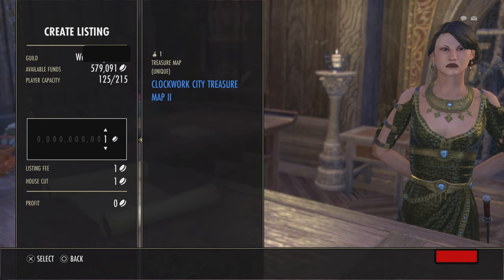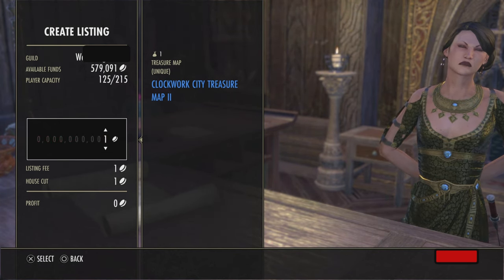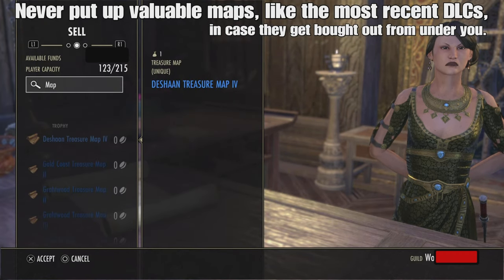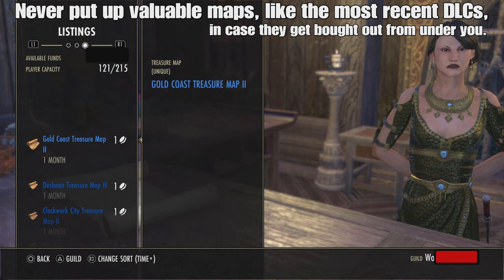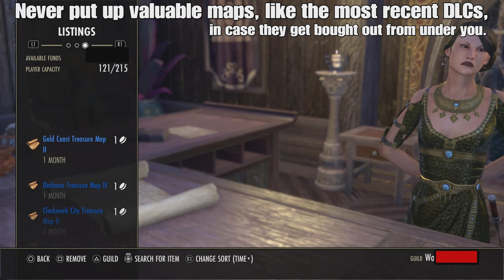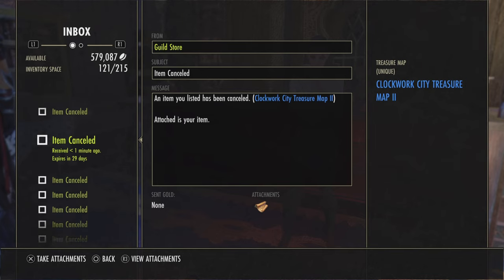I'm going to put everything up for sale for one gold, because as you increase the sale price there's more of a listing fee, and if it actually sold the house would take a cut too. So just list things for one gold. Now if you go under Listings, you can see those items are there. You may need to navigate away and back before you can remove them. Once you do, you can remove them from the guild store and they'll appear in your mail, ready to pull out when you're out in the field digging up your treasure chest.